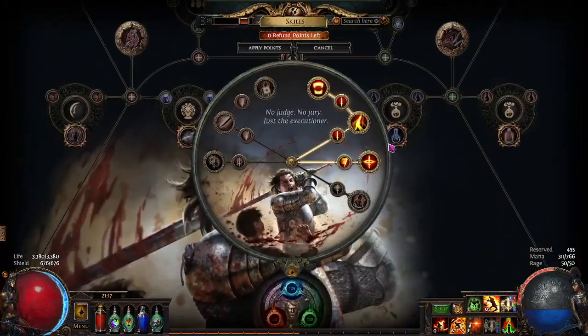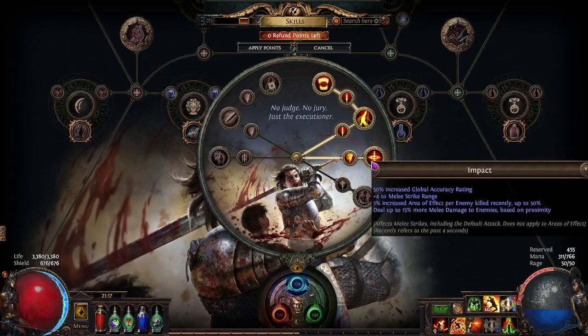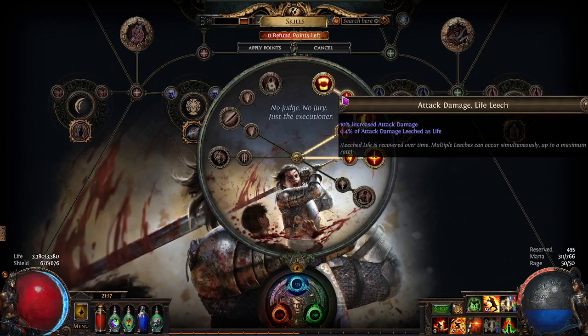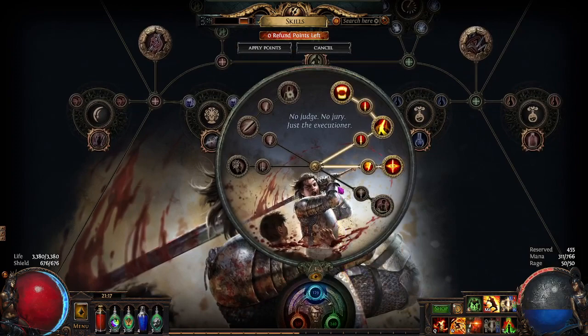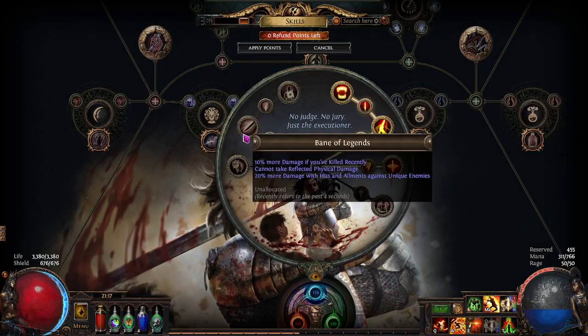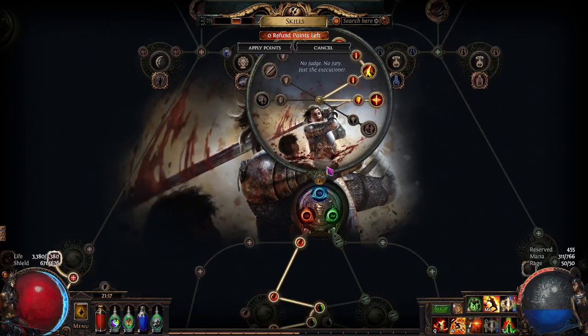For the Ascendancy: I got Impact for increased AoE — it makes the Smite AoE even bigger, which is really fun. When I was running Molten Strike, it makes the projectile balls explode with bigger AoE on the ground, helping them overlap and do more damage. And Brutal Fervor and Endless Hunger for more leech. If I were to continue with this character, I would drop Endless Hunger and grab Bane of Legends and Overwhelm.